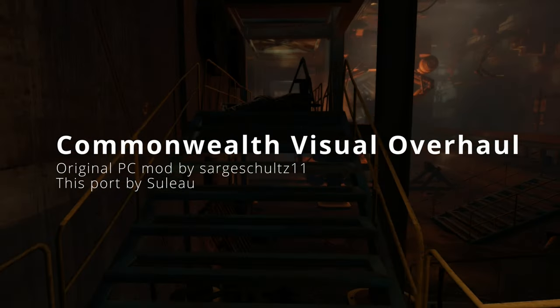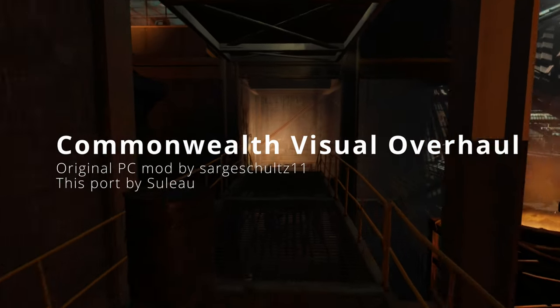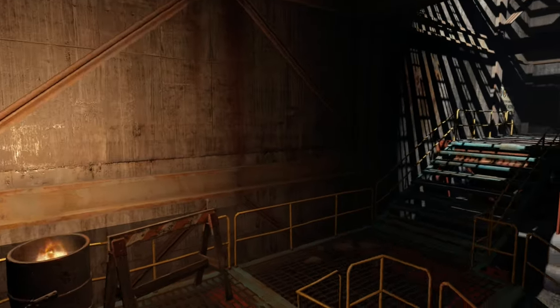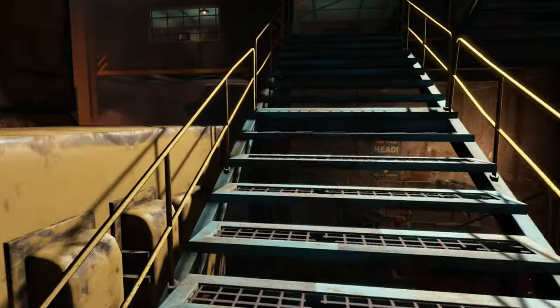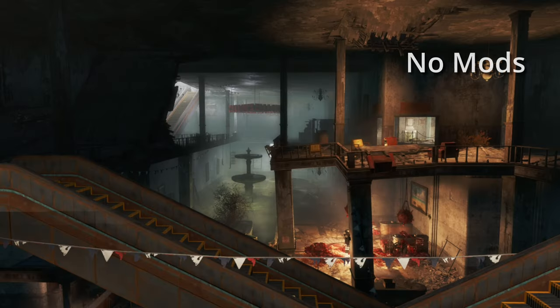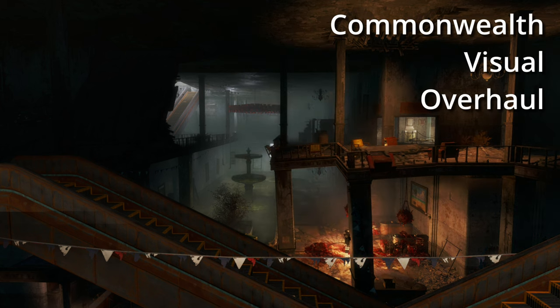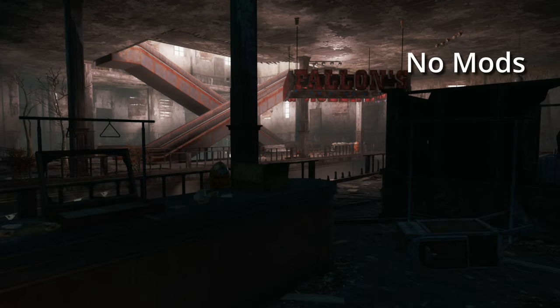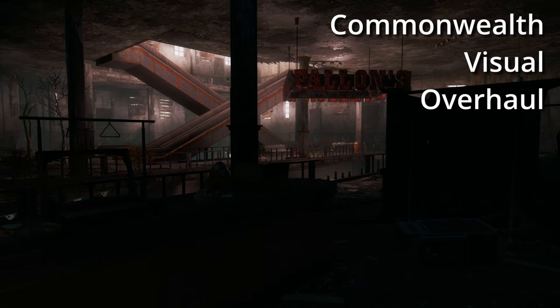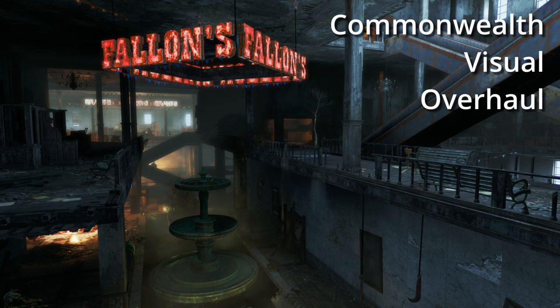Number two on my mod list is the Commonwealth Visual Overhaul mod, CVO. Like Clarity, CVO reduces effects like fog and god rays, which I think improves the game's look overall. CVO also makes colors more vibrant, which is a plus, and improves contrast, generating darker shadows — something I'm really keen to see in my game. I really like the end product here, which you can see in these pictures. The mod loaded without an issue and didn't impact frame rate indoors or outdoors.